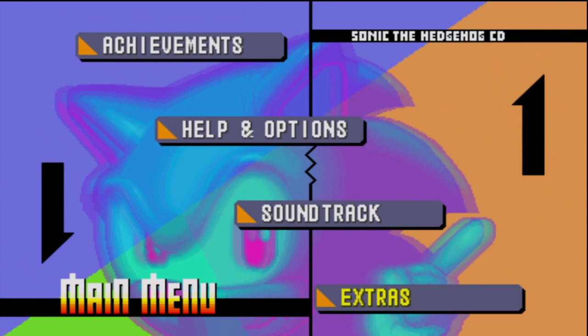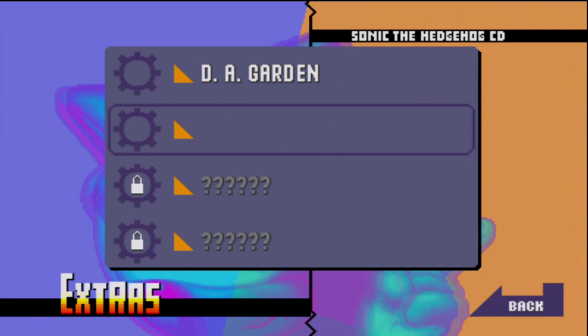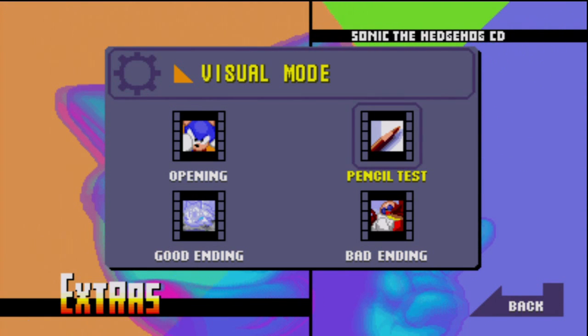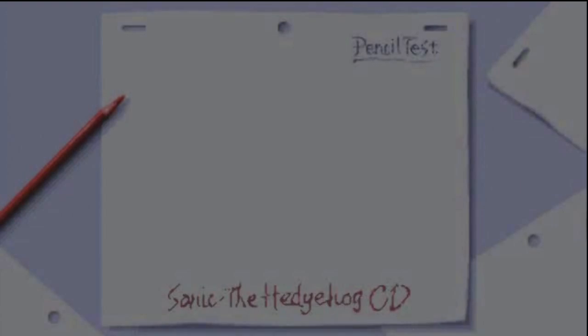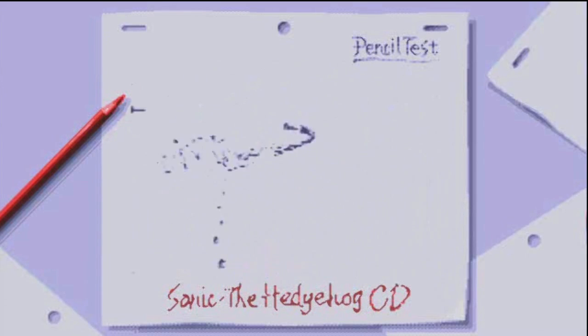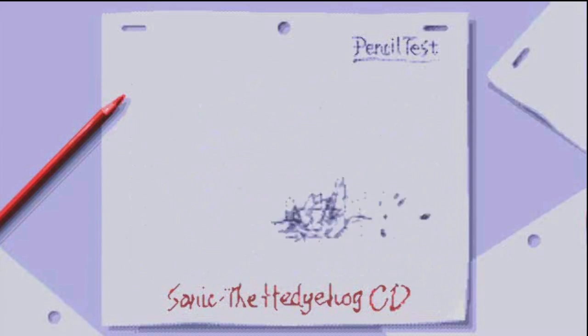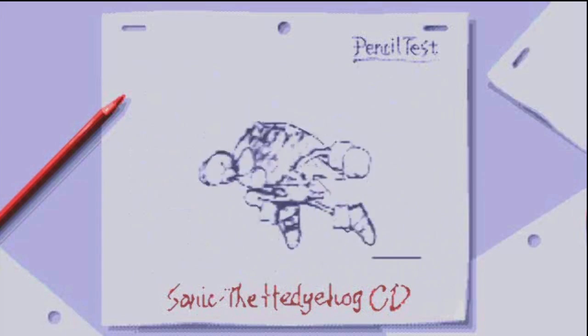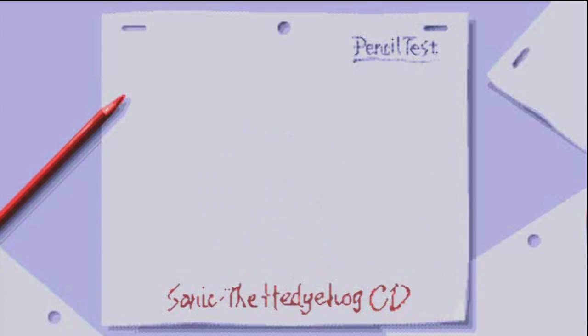Back down to the extras. We have Visual Mode. Visual Mode has the opening cutscene, good ending, bad ending, and pencil test - which is like the pre-final version of the cutscenes, what they looked like in pencil. It's always nice to see artwork and how it came together. That's pretty awesome, I like it.